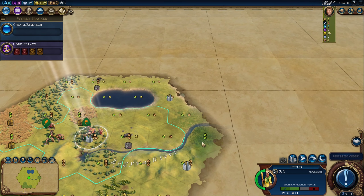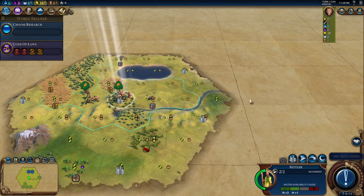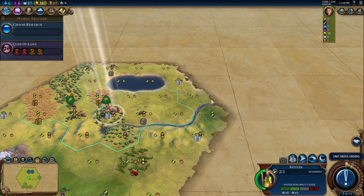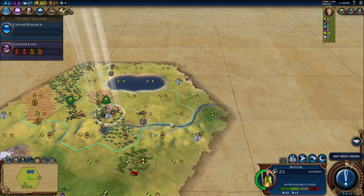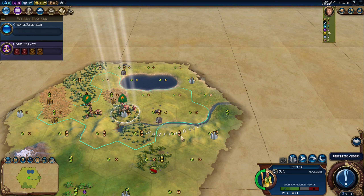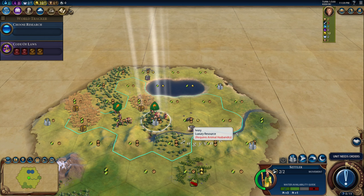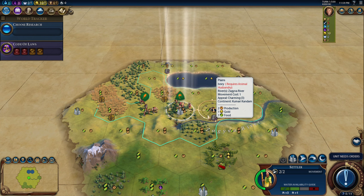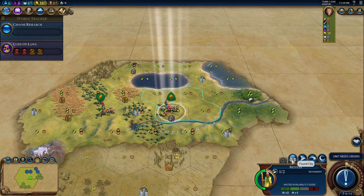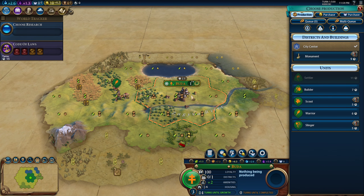The problem with that is there may be one more city on this river if I do it right. As I was just talking about, I could sim-city this where I have districts on this city over here and this city's districts over here, and then get adjacency for all of those sweet districts. But I think I have to give up that plan, because the only way I save this start is if I move to the ivory. Oh, there's rice — beautiful! I'll settle here and then immediately get into a builder.